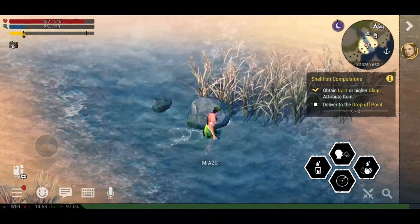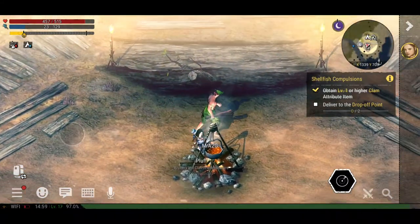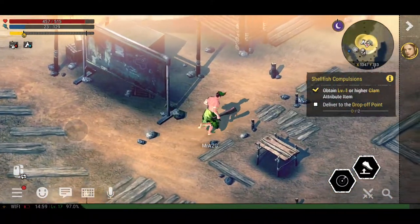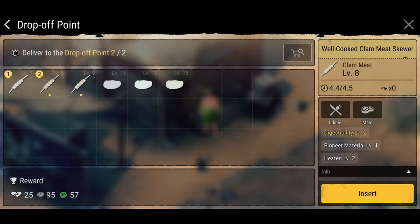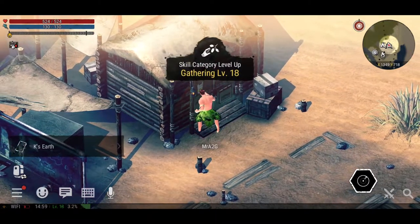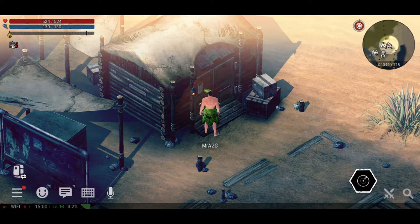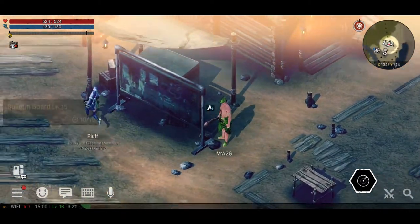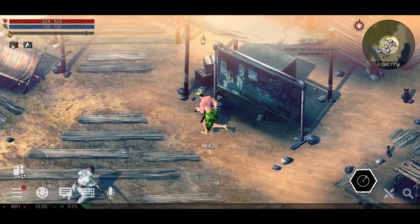We'll drop that off at the drop-off point — fill automatically, insert. And even better — we leveled up! When you level up, everything goes back to full: fatigue is finished, stamina's good, health's good, and we're back in business. Let's check out the bulletin board — no posts, so we'll leave that alone.